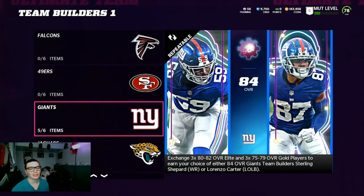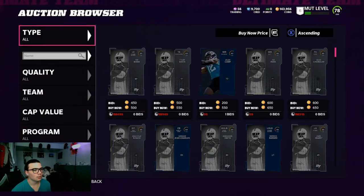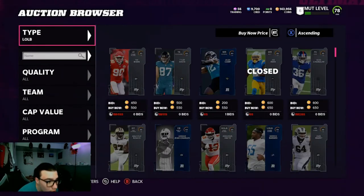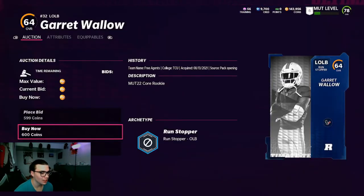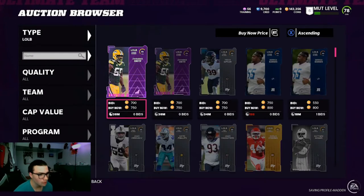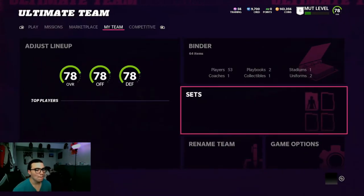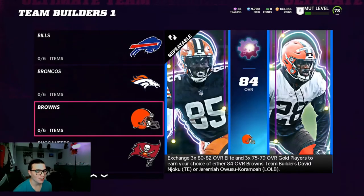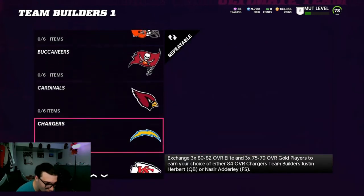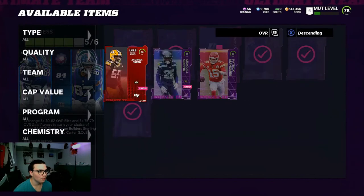We gotta go buy a left outside linebacker. I'll show you some other changes — we've made some more changes on the offense as well. I need to upgrade the o-line too because my team was getting cooked. In the last challenge I just did, I had to pass for two touchdowns and my o-line was just getting fried. I need to pick up another right outside linebacker. Most of y'all would probably do Jok — Jeremiah Owusu-Koramoah or whatever, my bad — but I'm doing Lorenzo Carter.